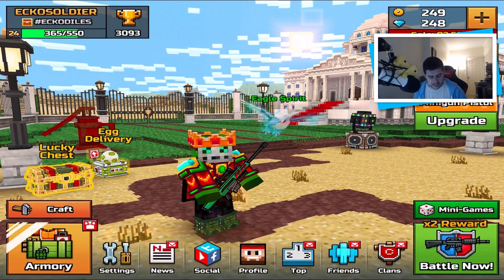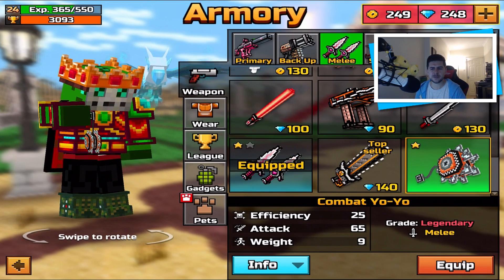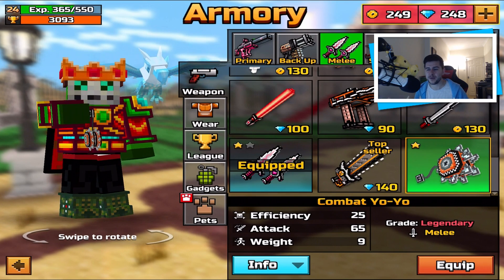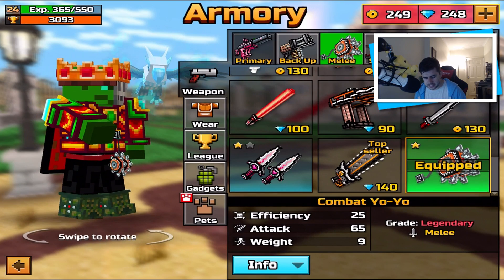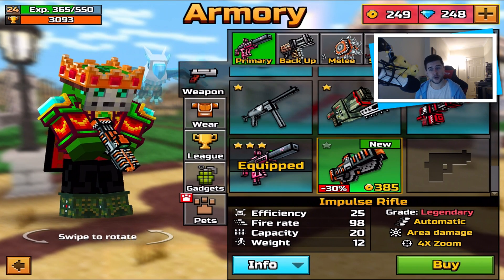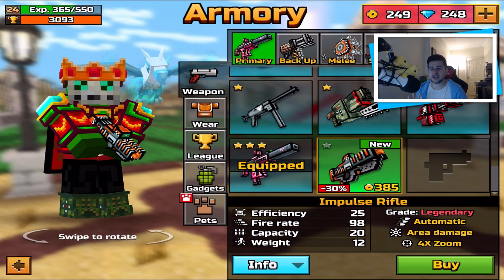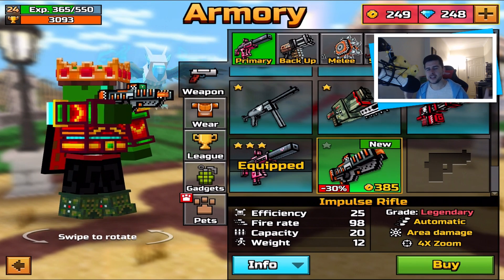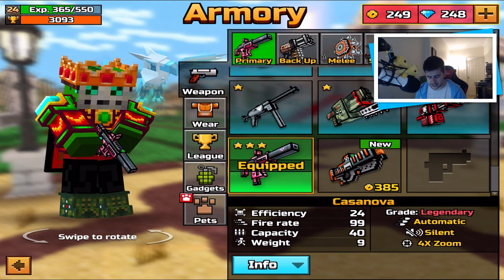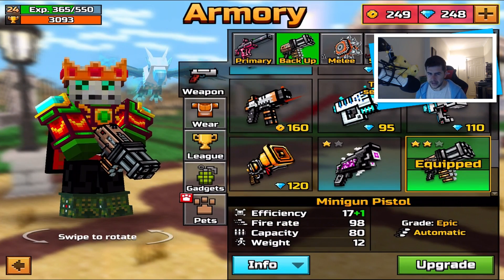In today's episode we're making a change to my melee weapon — I haven't done this in a very long time. We have the Combat Yo-Yo. Apparently it's meant to be really, really good. I unlocked it in a chest — not sure if it was a super chest or a normal one. If you have this weapon, let me know what you think. I also want to ask about the Impulse Rifle, but it's very expensive at 385 coins. Some of you say get it, some say don't — we'll decide in this video. I'm sticking to the Casanova as my primary and the minigun pistol as backup — I absolutely love both weapons. We're getting close to upgrading the pistol, it's just quite expensive.